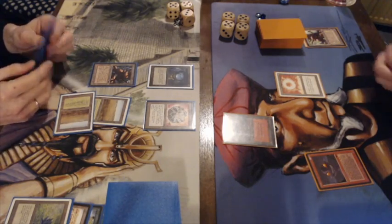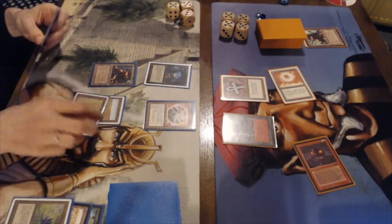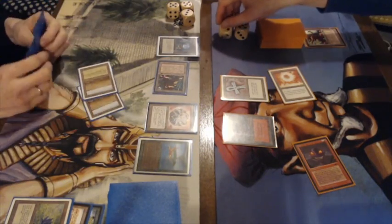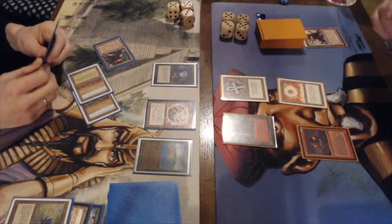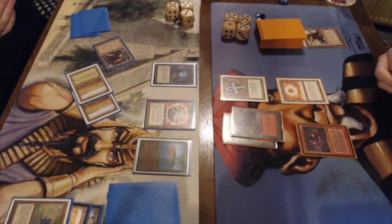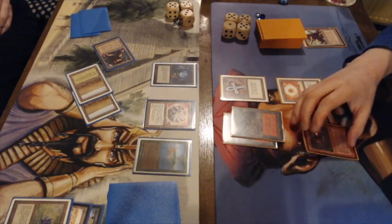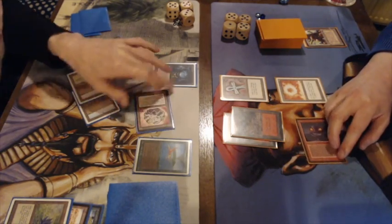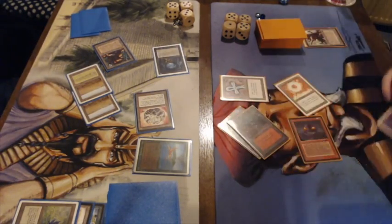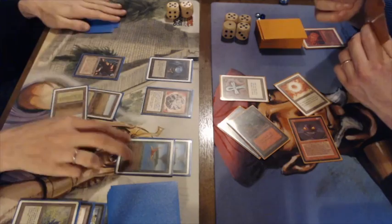He doesn't tap the Soul Ring. There's an Ankh of Mishra — the artifact that deals two damage whenever a player plays a land. Gideon just attacks with the factory without playing a land. Frank is on 16 and is playing a land, damaging himself with his own Ankh of Mishra. Then there's a tap of the Atog. Gideon just wants to keep the way clear for his factory, and then there's a Fireball to the dome — Gideon is now on 10.